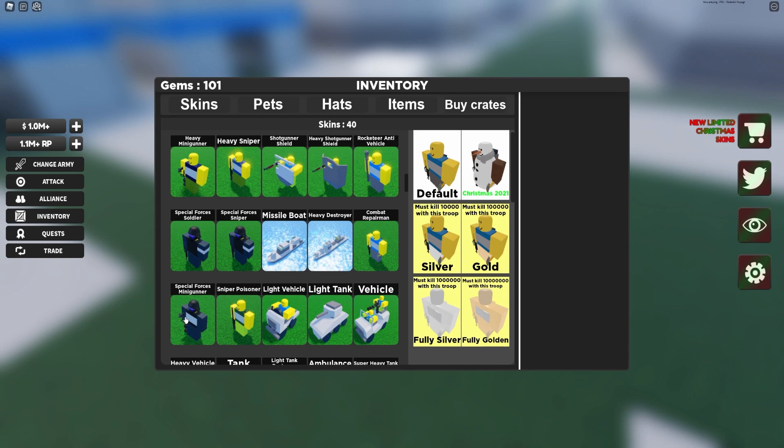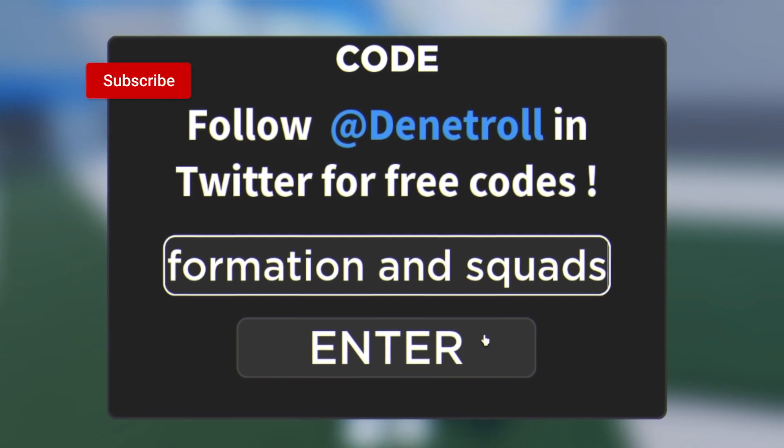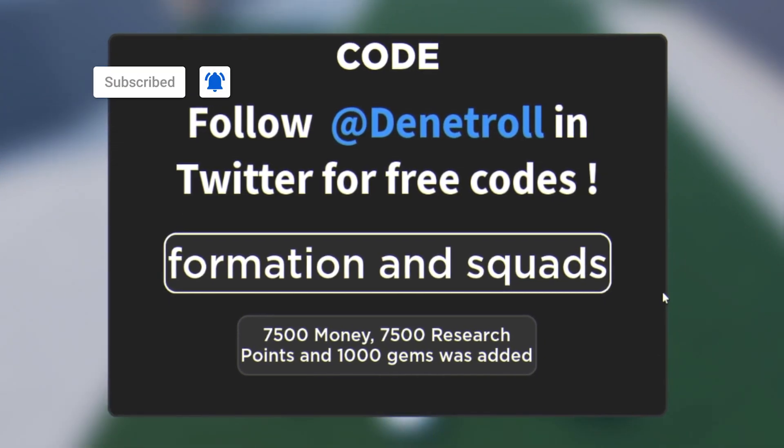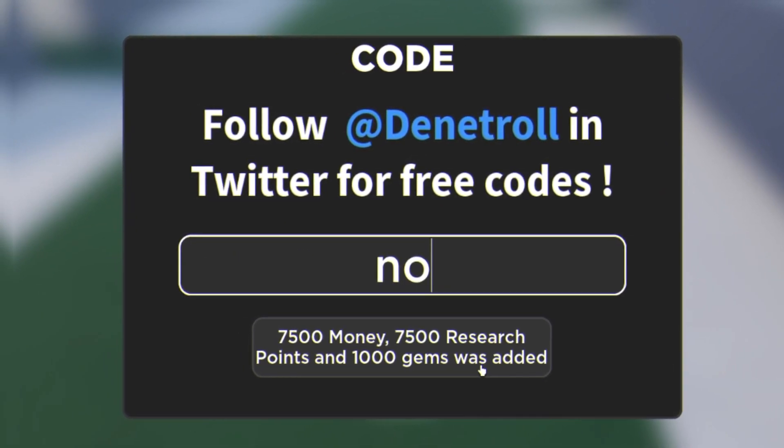The first code today is going to be 'formation and squads' — enter that one and click enter. As you can see, that gives 7,500 cash, research points, and also 1,000 gems, which is really nice.